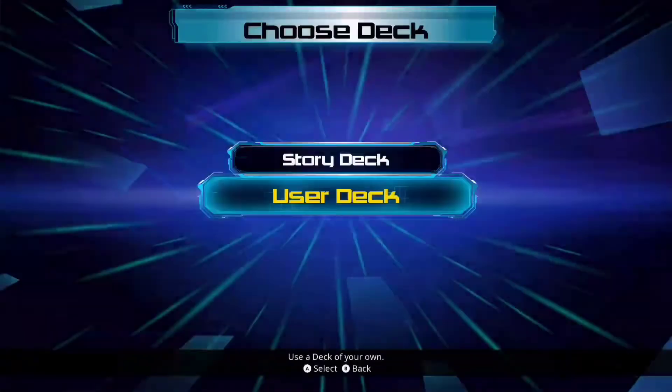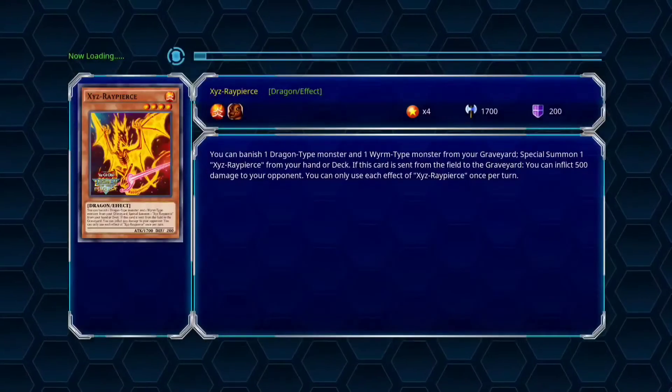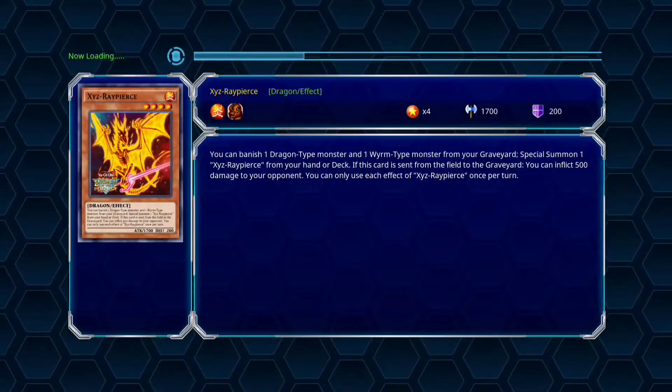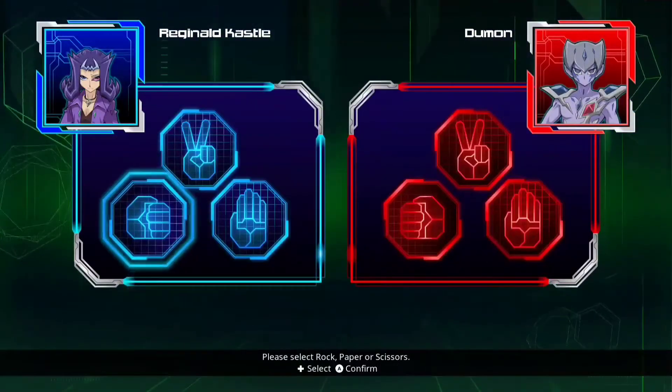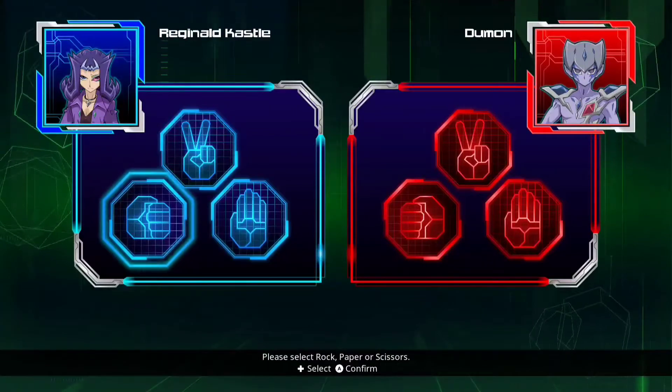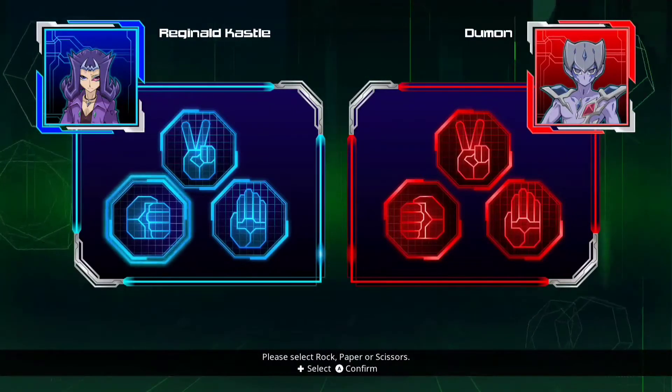Let's go to Familiar Possessed Xyz Rapiers. That's cool. Alright, it's Reginald Castell, also known as Shark, against Doomin.